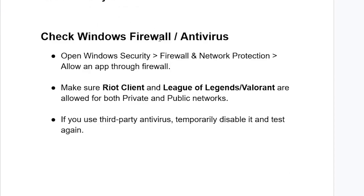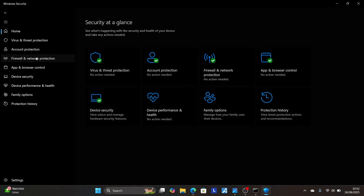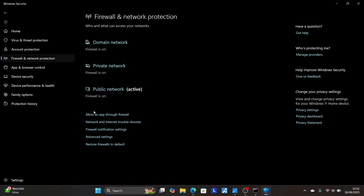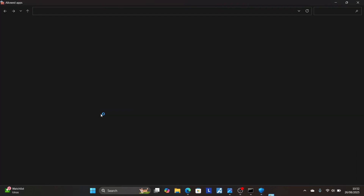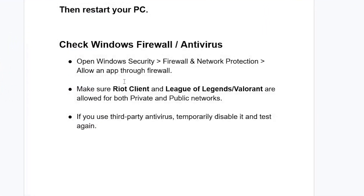Also, sometimes — though it's very rare — your Windows Firewall can block the connection. Open Windows Security, select 'Firewall and Network Protection,' then select 'Allow an app through firewall.' Type 'Windows Security' in the search bar and open the application. Select 'Firewall and Network Protection,' then click 'Allow an app through firewall.' Make sure to allow the app for both private and public networks.